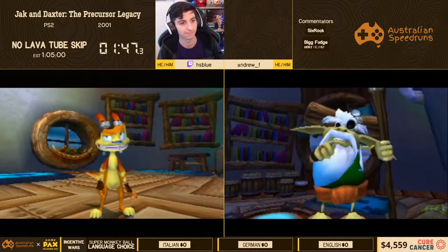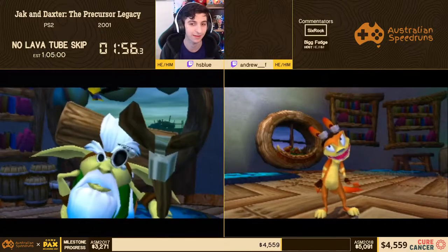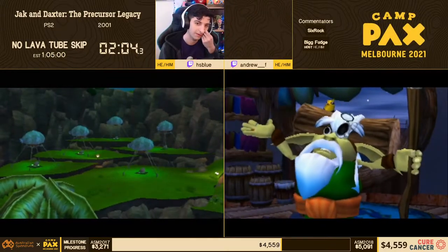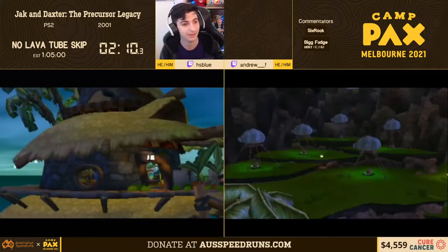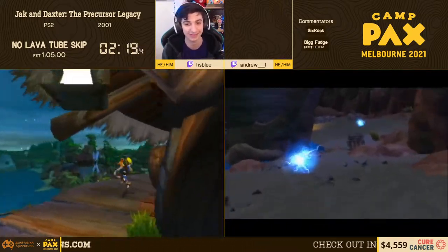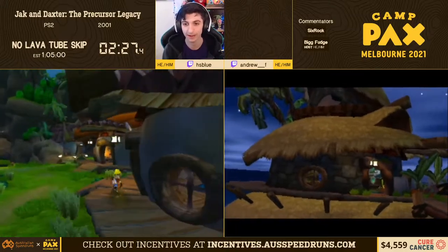We're going to be collecting 72 power cells to ride the zoomer to get through the tube. Certain power cells are faster than others and we all have our own route. There was a big skip found the other day with you, Sixrock, in Boggy Swamp - I can't do that because it's extremely challenging with crazy out of bounds. Maybe Andrew will do it, we will see.